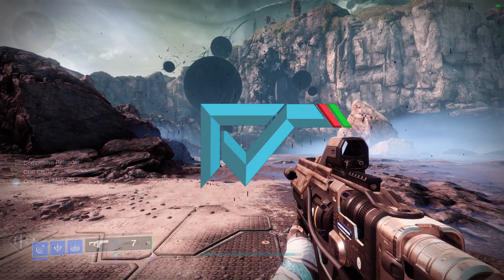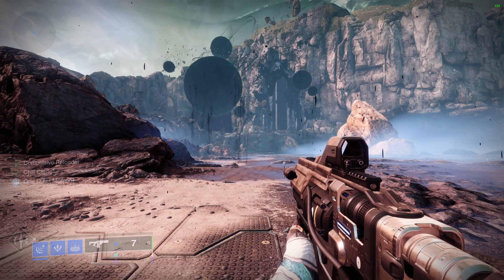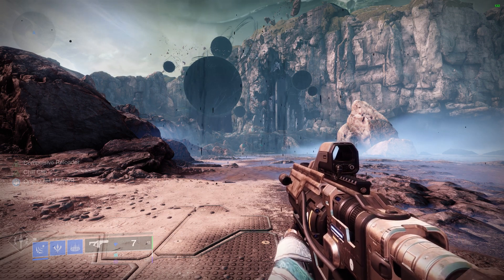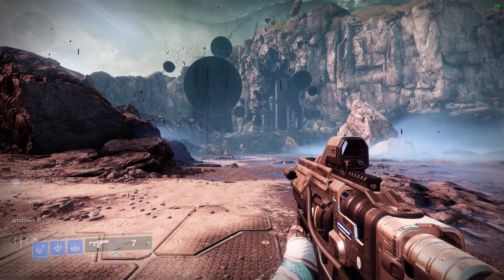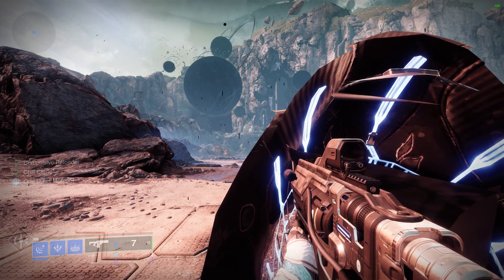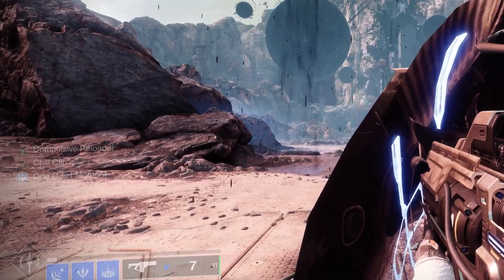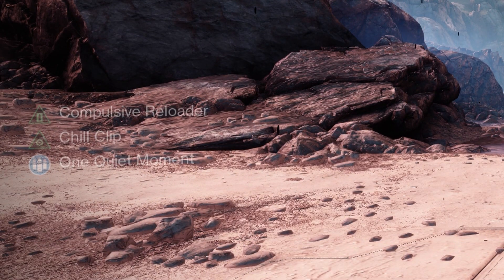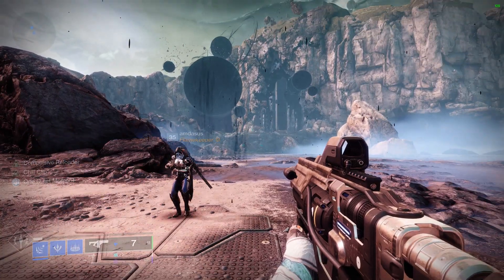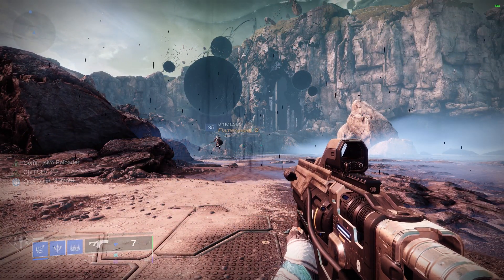Welcome to a rant or critique video. I want to quickly talk about something in Destiny 2 that has been irking me for a while — and I'm shocked that not a lot of people have talked about it. That is the HUD, specifically the buff and debuff area. On the left you can see compulsive reload, chill clip, and one quiet moment. That area of the HUD is what I have the biggest issue with, and a recent conversation with my friends is what sparked this video.